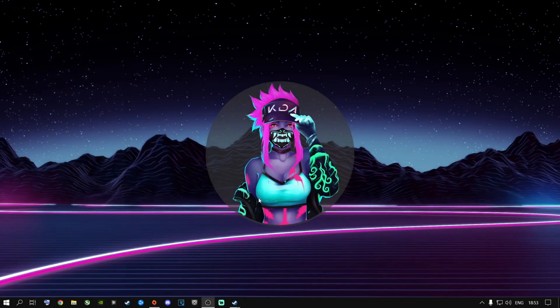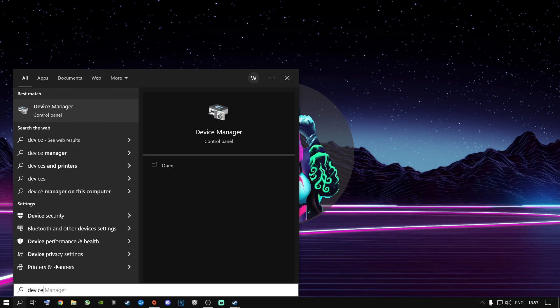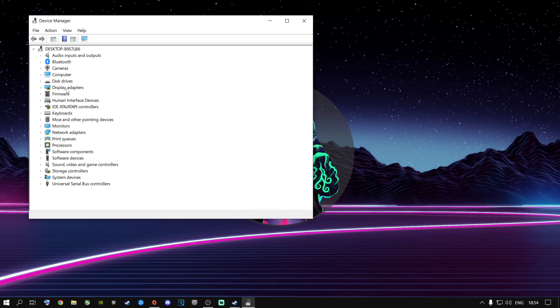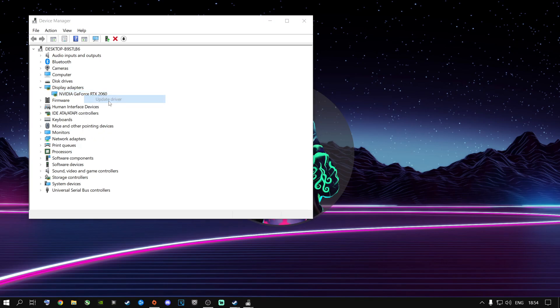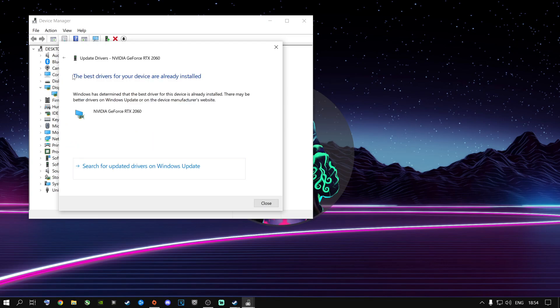Go to Search and type in 'Device Manager'. Open it up and go to Display Adapters — it will show you which graphics card you have. I have an RTX 2060. Right-click on it, select 'Update Driver', and choose 'Search automatically for drivers'. It will let you know if you have the latest drivers installed. This is the simple way of doing it.